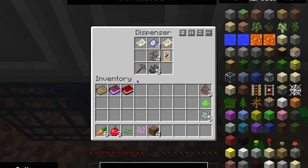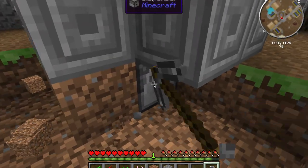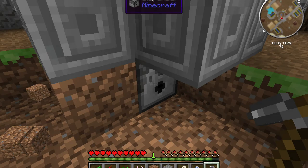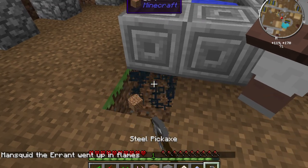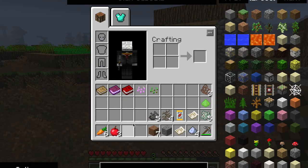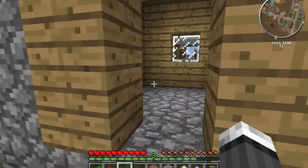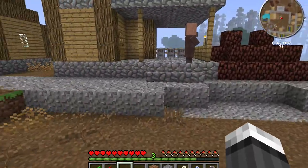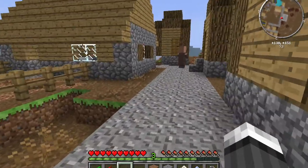Nice steel pickaxe! Certus quartz, knowledge fragments, nature sounds cool, thorns, pile of ashes. That guy went up in flames. Those guys are NPCs — they're like bosses in the world. When you kill them, they either drop special armor or a special axe, sword, shovel, hoe, and other tools.